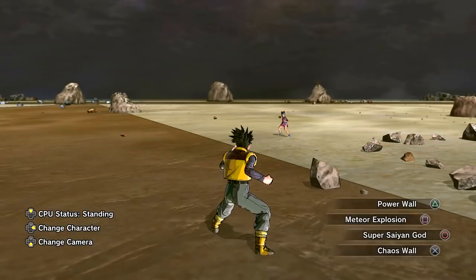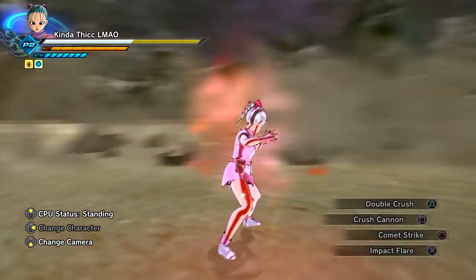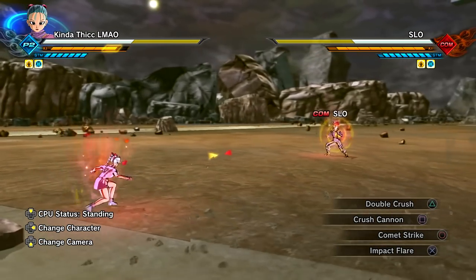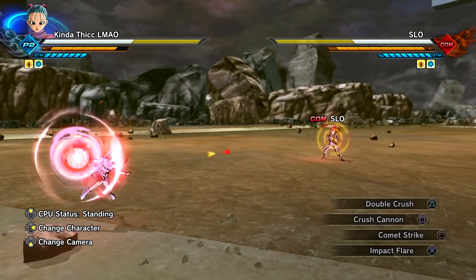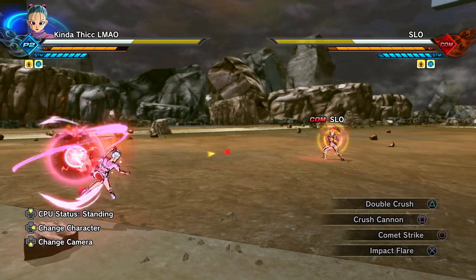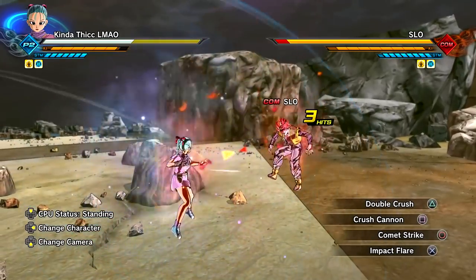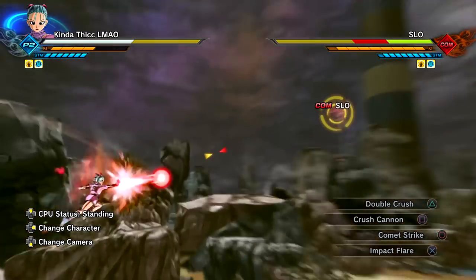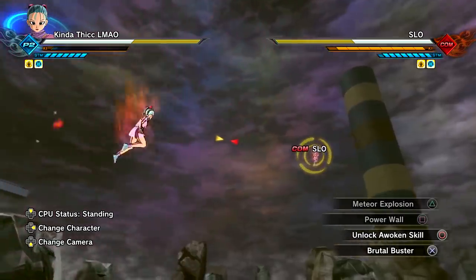With Super Saiyan God these look amazing. All skills are fully functional with CAC — unlocked through parallel quests. Double Crush is super sick. You can charge it up and it has a lot of damage — I've been messing around with this skill a lot. It just keeps going and going when fully charged, and the damage output looks insane. The Comet Strike on CAC looks amazing too. Impact Flare lets you teleport behind the opponent, which is dope.